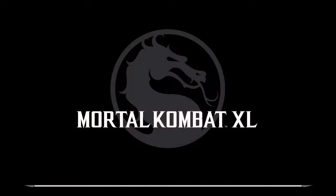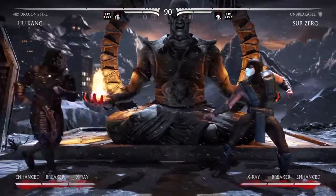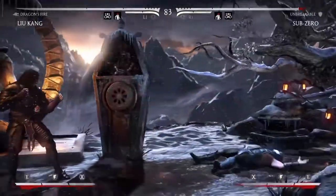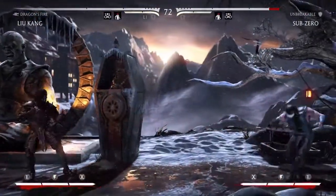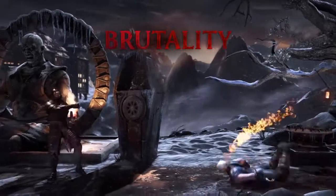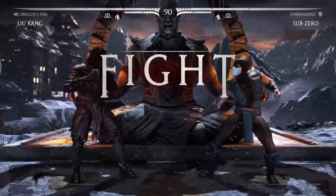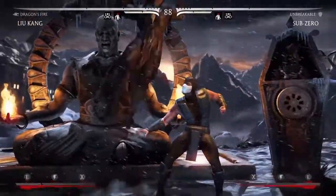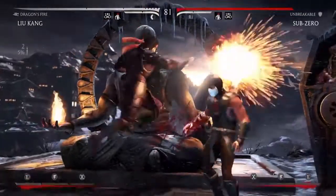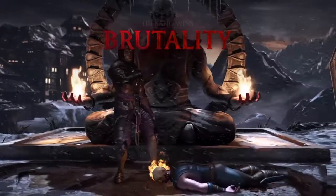Now onto the Hothead brutality. This one had a stipulation where you had to use three stage interactions — I don't know if that's still part of it. They've updated this stuff and made some of it easier, so try it without the three stage interactions first. If it doesn't work, do the three stage interactions. All you have to do after that is hit them directly in the head with a fireball. I'm showing a trick where you jump over, punch, and do the motion for the fireball right after — they never even saw it coming. Over there looking like Ghost Rider.